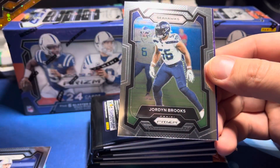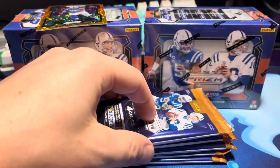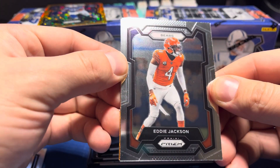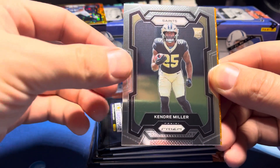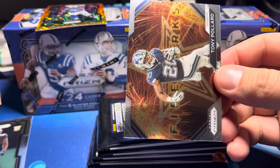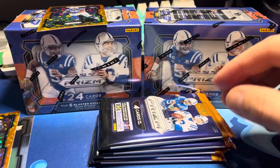Minchu Magic — we got Evan Hall, disco orange, and Jordan Brooks. So that's your first rookie in that blaster pack. There are silver variation cards and some prismatic cards in here. Kendra Miller rookie orange disco, and this is a vet — Mike Singletary. And we got a Tony Pollard — Dallas Cowboys.